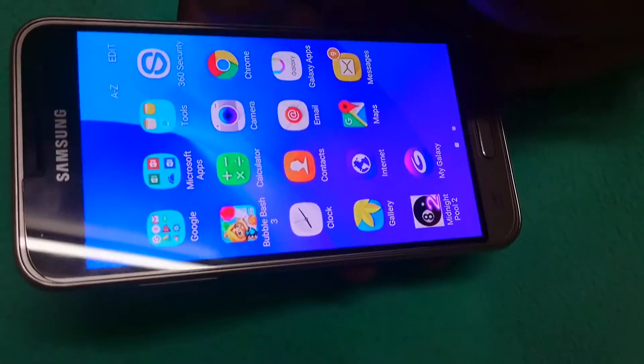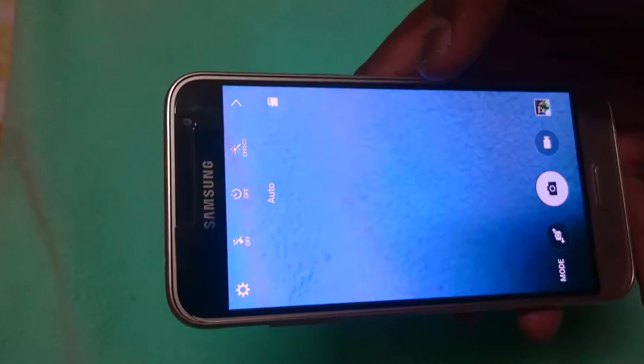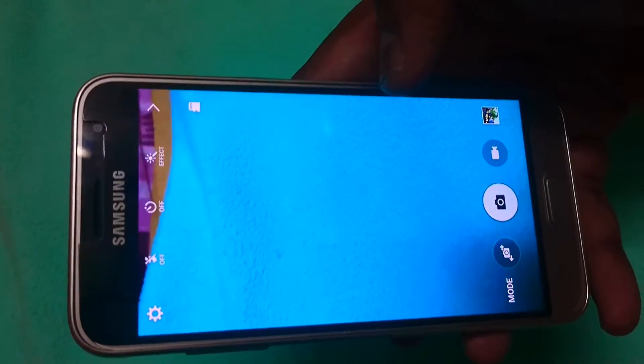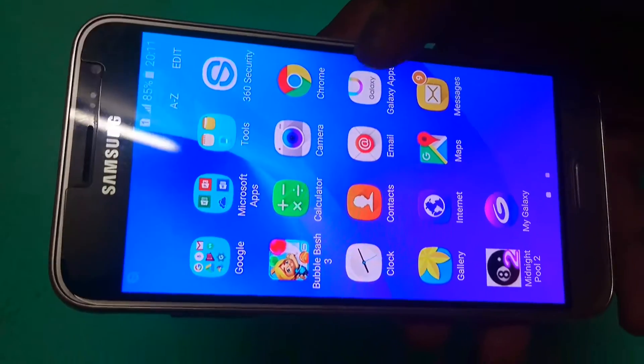Before ending this video, I'll show you some of the camera features. The front camera is 5 megapixel and the back is 8 megapixel, but the clarity is just okay. The back camera is decent but the front camera is not that great — it's a basic camera. You can also record HD videos with it.